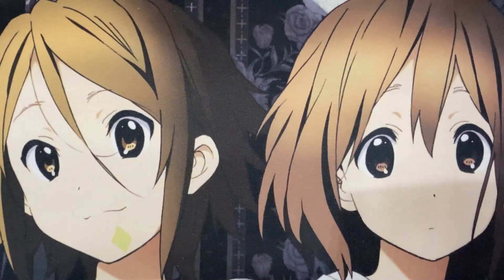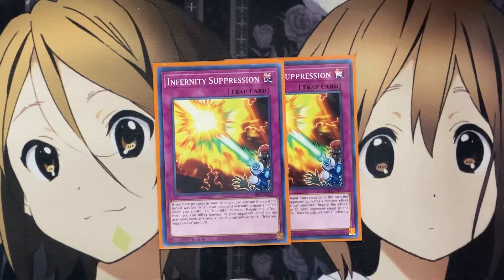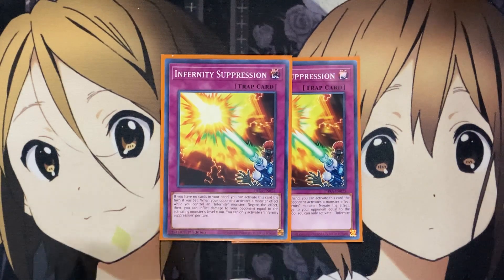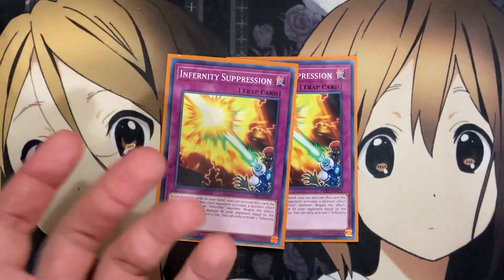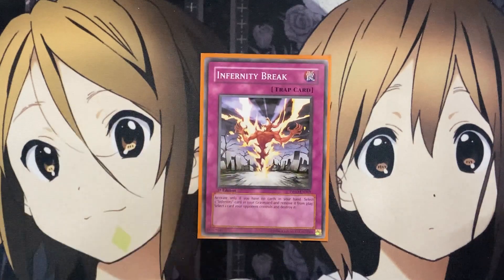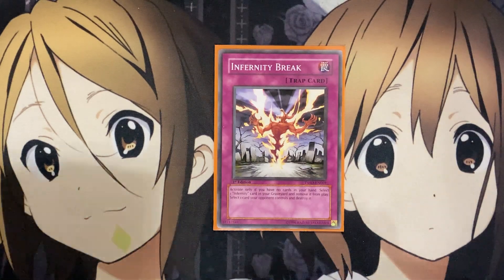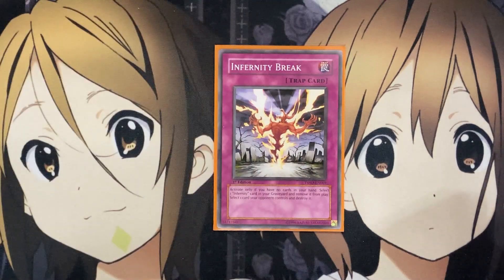I also run two Infernity Suppression. If you have no cards in your hand, you can activate this card the turn it was set. When your opponent activates a monster effect while you control an Infernity monster, negate the effect, then inflict damage to your opponent equal to the activated monster's level times 100. The extra burn damage can help, and being able to activate it the turn you set it means if you clear your hand and set these cards, you immediately have it ready. Lastly for the main deck, I run one Infernity Break: activate only if you have no cards in your hand, select one Infernity card in your graveyard and banish it, then select one card on your opponent's field and destroy it — for emergency situations where we need to destroy a card.